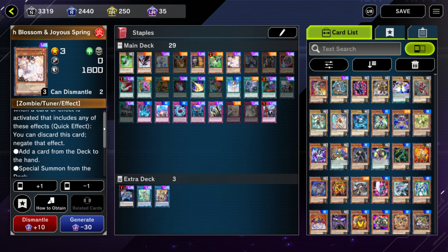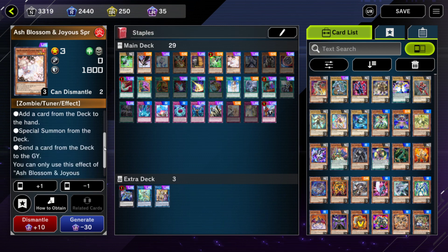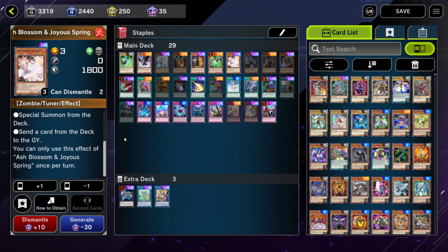Ash Blossom — you discard it and you negate any effect that adds a card from the deck to the hand, special summons a monster from the deck, or sends a card from the deck to the graveyard. Basically, any effect that interacts with the deck at all, this card can just say no to. In Yu-Gi-Oh!'s current state, we're doing a lot of searching our decks, special summoning from our decks, and sending cards from our deck to the graveyard. Ash is definitely a great card to have — I think three copies should be in every deck.